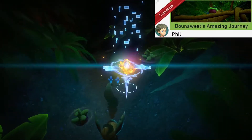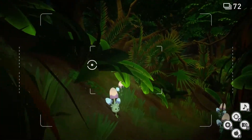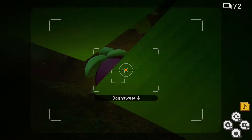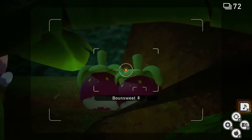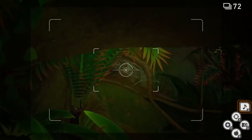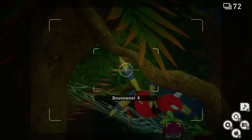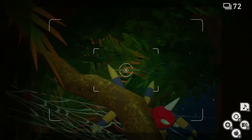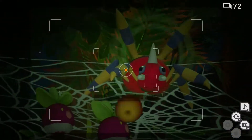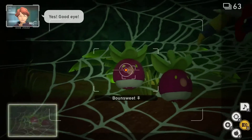Bounsweet's Amazing Journey. This one's going to be done at the beginning of the level. We're going to turbo boost a little bit and look to our left, and there's going to be two sleeping Bounsweet right over here. Play some music and they'll wake up. Now they're going to fly on over to the spiderweb right over here. Once they get here, they'll get stuck on the spiderweb. Now we're going to zoom in and throw a fluffroot at Ariados. Once he wakes up, take a look at Bounsweet and take a picture of their reaction. Now you can quit and submit.